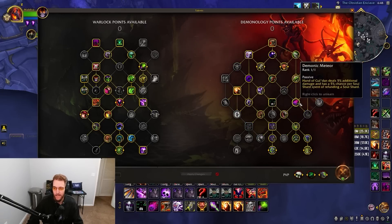Demonic Meteor: Hand of Gul'dan deals 5% additional damage and has a 5% chance per shard of refunding a shard. The four-set also has a chance to make Hand of Gul'dan instant, which is super important. We play this build to constantly cycle instant Hand of Gul'dans so you don't open your cast bar and risk getting kicked.